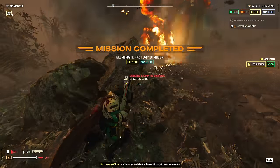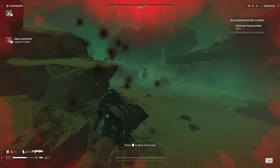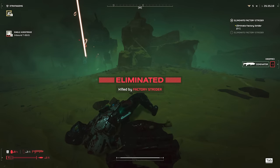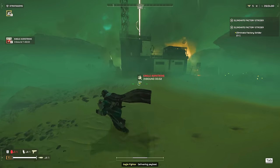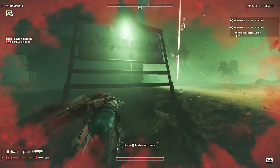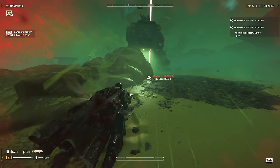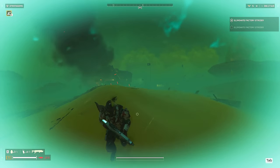Next, we've got Eagle Airstrikes — unlocked at only level 2 — and they're going to be one of the best ways to deal with Factory Striders. Due to the massive size of these units, Eagle Airstrikes are effective at hitting multiple rockets on them, potentially taking them down with only one airstrike. To do maximum damage, you'll want the Factory Strider perpendicular to you, since Eagle Airstrikes strike perpendicular to your throw position. A well-placed Eagle Airstrike can get rid of these big guys in one go, and even when they miss the vast majority of rockets, 2 or 3 airstrikes gets the job done.